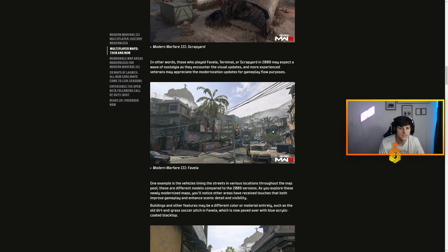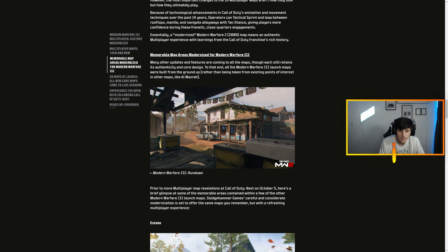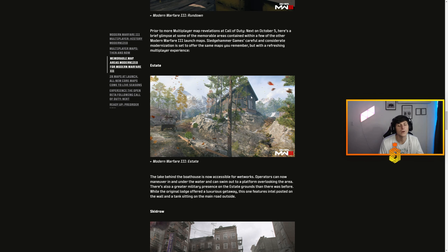Starting off with multiplayer maps then and now — we got Afghan, which we've seen a little of. Quarry is nuts, so sick. All of these maps were so good. Modern Warfare 3 Scrapyard, right? Favela looks crazy, bro. They added such a realism aspect to these maps with the detail of the graffiti and all the color.